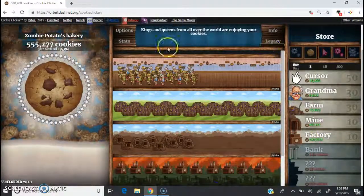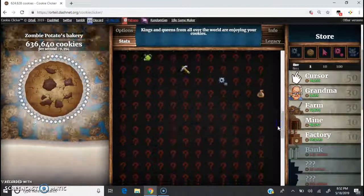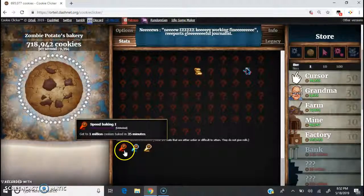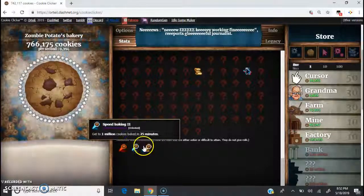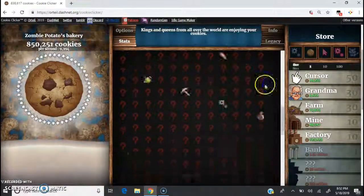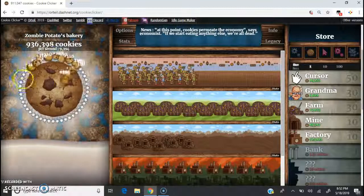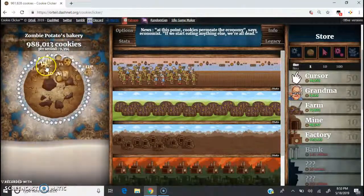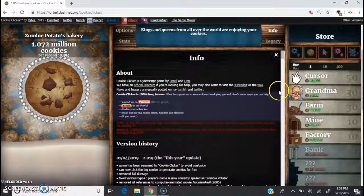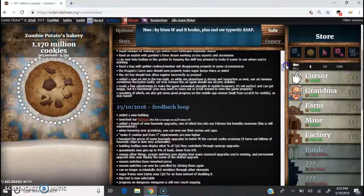I'm kind of achievement hunting. I got a lot of achievements while I was gone — these shadow achievements: Speed Baking — get to 1 million cookies baked in 35 minutes, 25 minutes, and then 15 minutes. It's not that hard to get really. I also realized that the more achievements you have, the more milk you get.